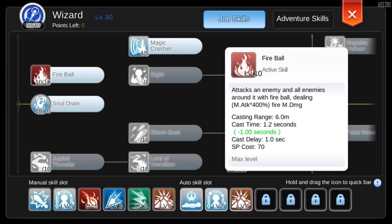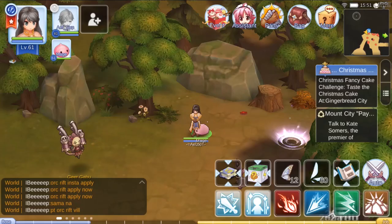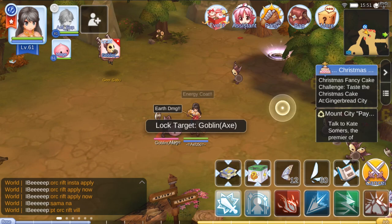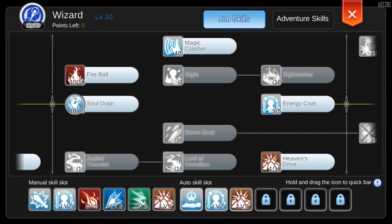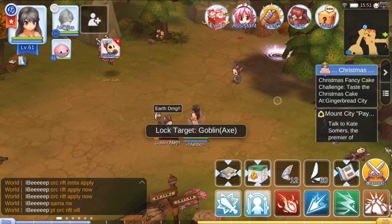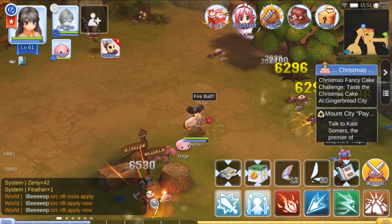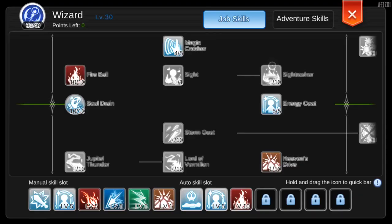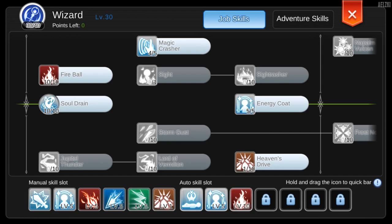Let me show you which monsters Fireball and Heaven's Drive can be used on. For Fireball, you can attack Goblin Axe. As you can see, I can one-hit the Goblin Axe using Fireball.